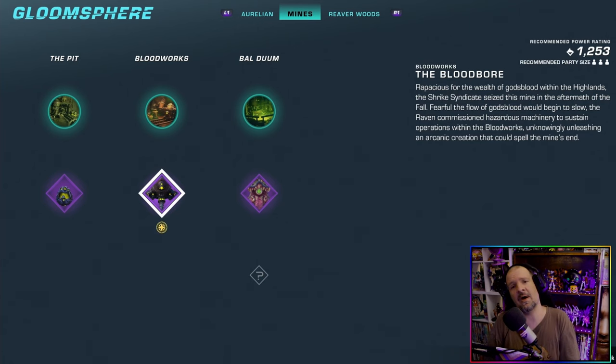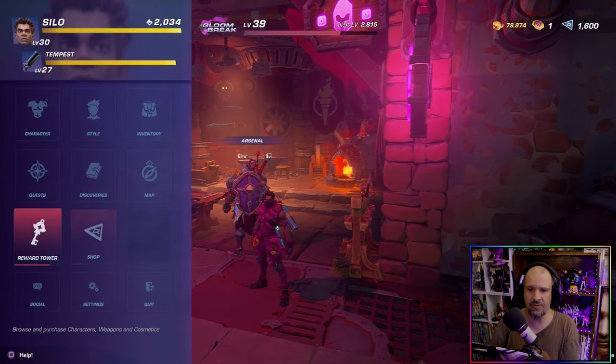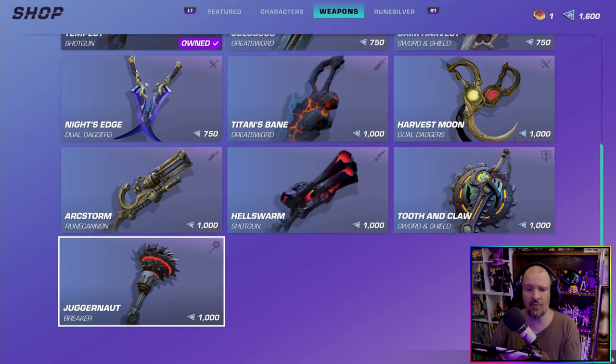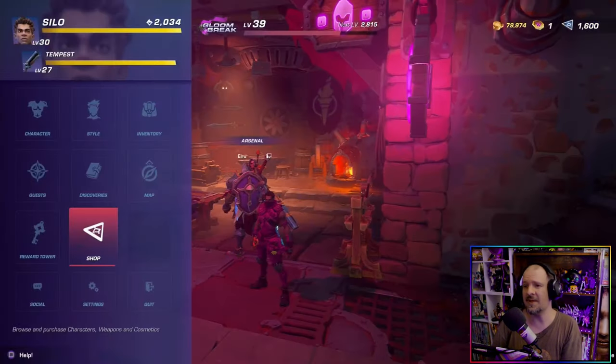Now, to get the weapon we can either farm it, or we can go over into the shop and buy it outright if you want to go that route. It will cost you 1,000 silver, which will end up translating to about $9.99. So if you want to go that route, more power to you.